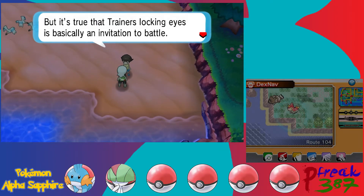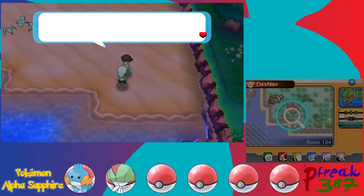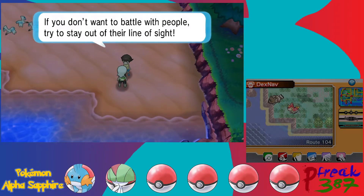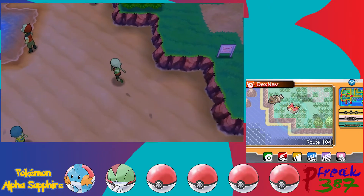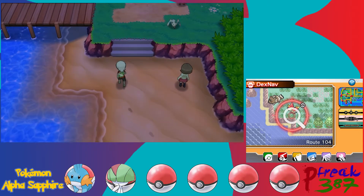I'm not a trainer — but it's true, the trainer is locking eyes, which is basically an invitation to battle. If you don't want to battle, try to stay out of their line of sight. I'm going to try to avoid all non-required battles.